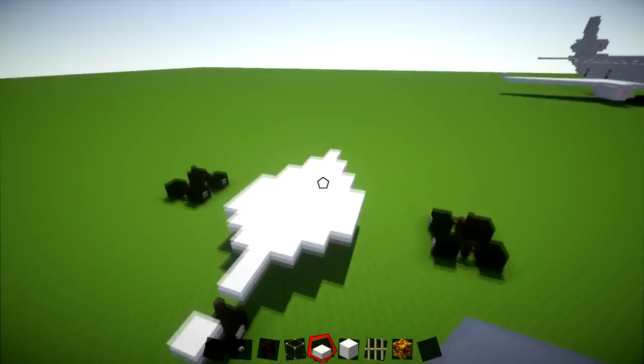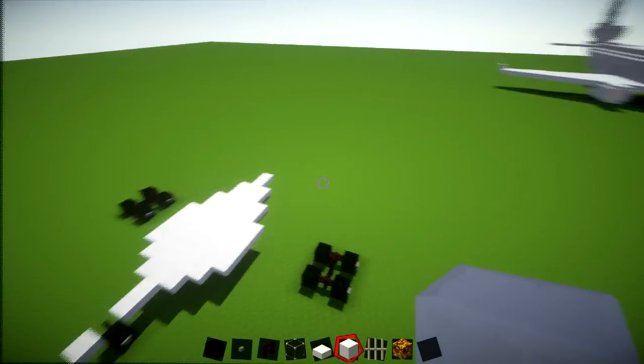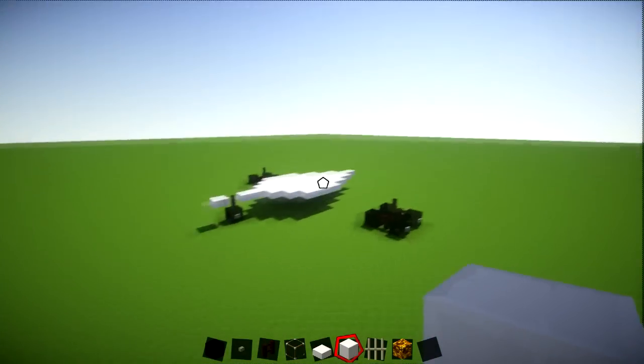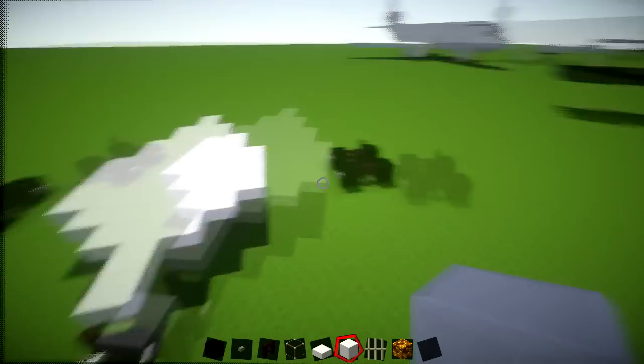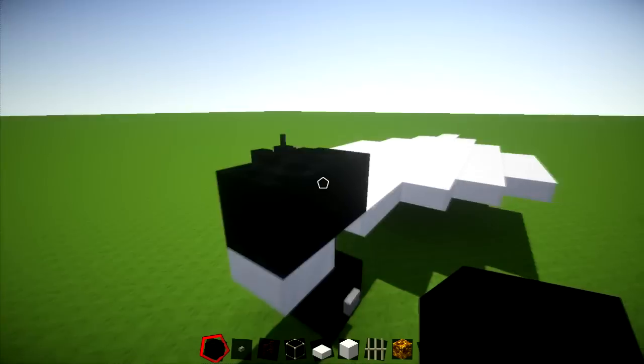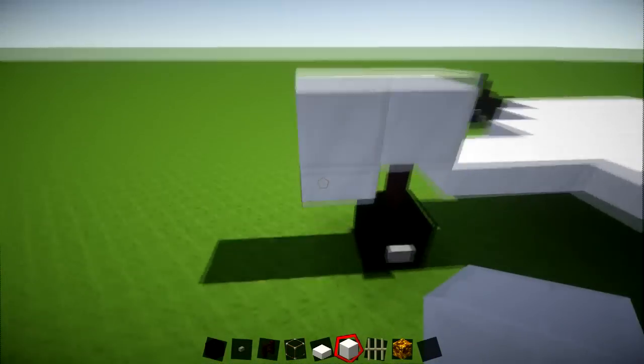So that finishes off layer number two. Let's get on to the main part of the plane itself. For layer number three, which is still under the plane, this bit is going to be a little bit complicated. Basically what you're going to do is you're going to be on your black wall now — but because it doesn't show up so clearly, I'm actually going to be using quartz. So you're just going to be on top of this slab here, directly on top of that slab.